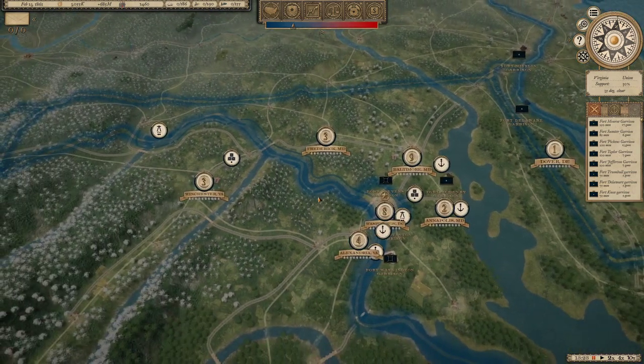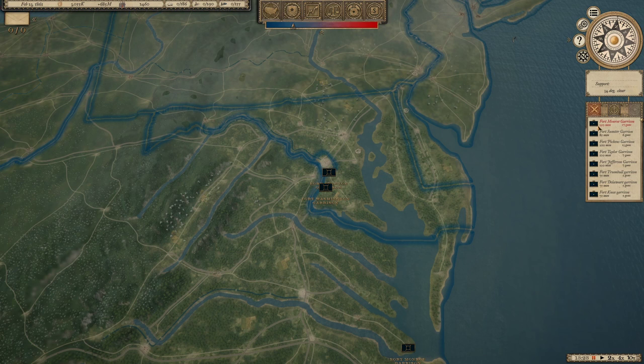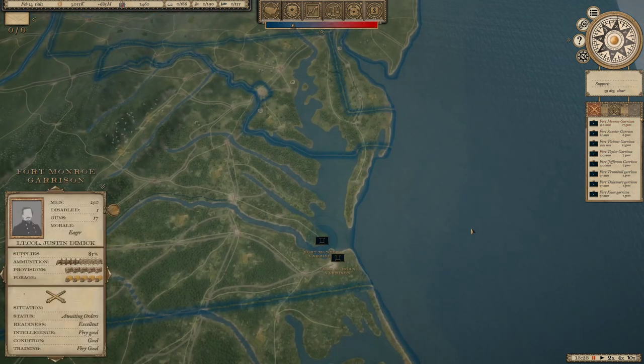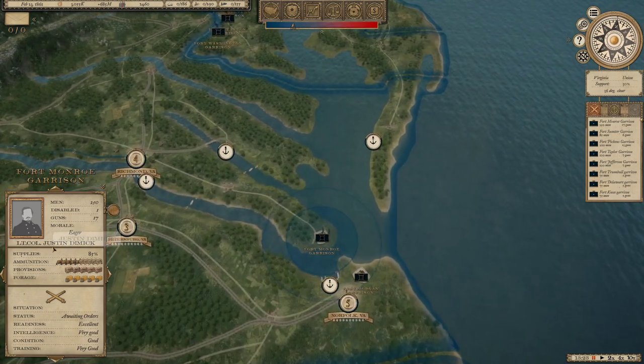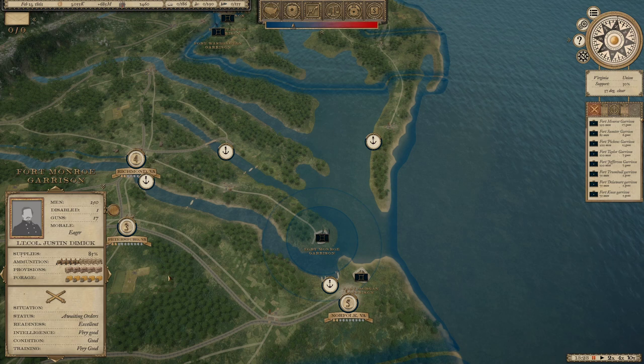Grant actually had some good things to say about the Brown family but observes that John Brown had to have been insane to think he was going to get anywhere attacking Harper's Ferry with 20 men. Over on the right side of the interface, as I'll show you in the 1862 campaign, you can see the armies. Right now all we have are garrisons — you can see the Fort Monroe Garrison under Lieutenant Colonel Justin Dimmick, their supplies, ammunition, provisions, forage capacity, guns, men, disabled men, morale, readiness, intelligence, condition, and training. It's a live map of the entire U.S.